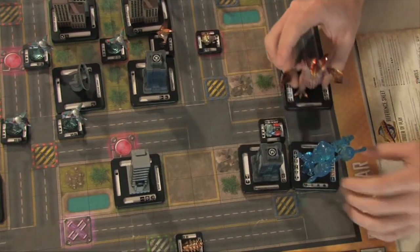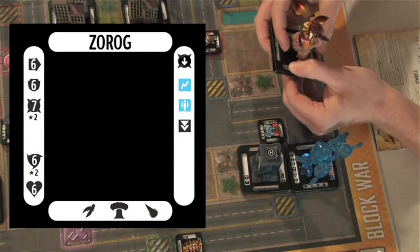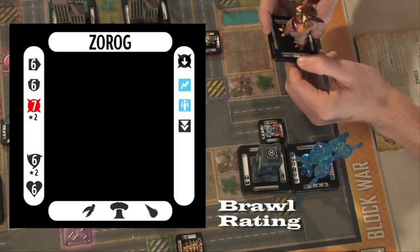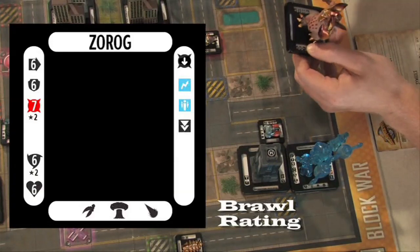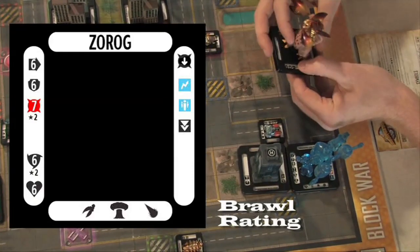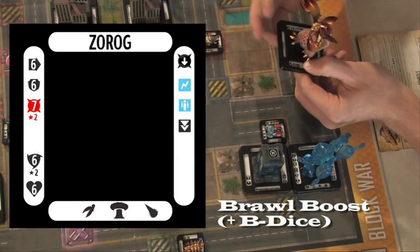First, let's go over the left side of these figures. On the right side, left side, and bottom, there are always symbols. Starting with the left side: we have the movement icon in the top left, under it the defense icon with a number, and under that a brawl icon. Some units can blast, some can brawl, some can do both, some neither. The brawl icon has four points. Zorog has a really good brawl — a 7 — with a star and a small number indicating boost dice for that attack.